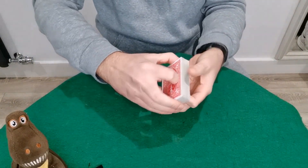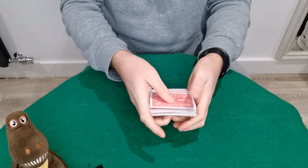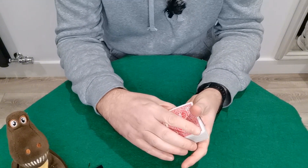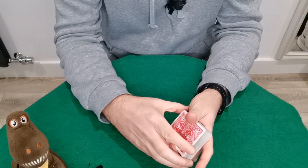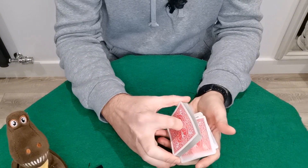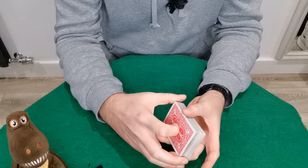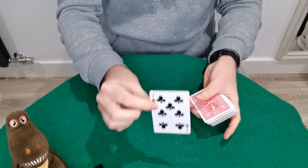Now you can shuffle and do whatever you want, just maintaining their card at the top. You'll tell your spectator that they are actually magic. They'll say 'how so?' and you'll say 'well, we'll see soon enough.' Then ask them for any number between five and fifty — let's say they say thirty.